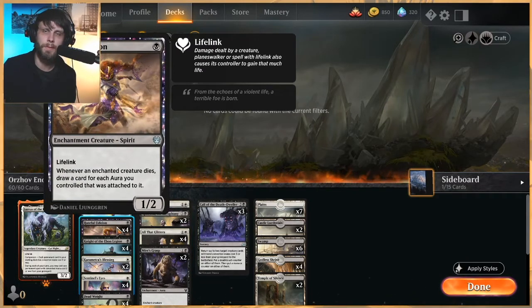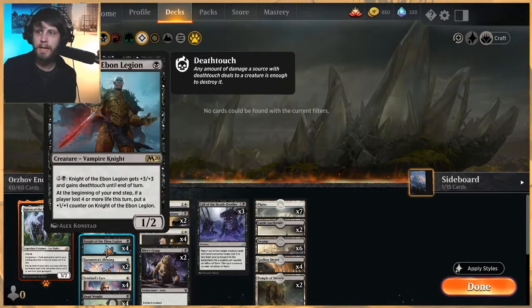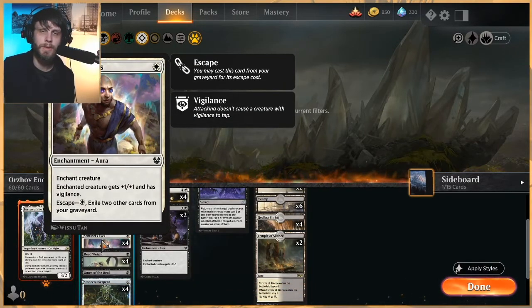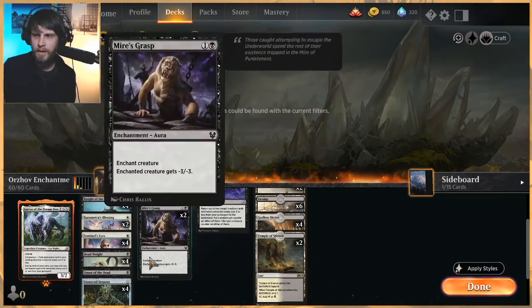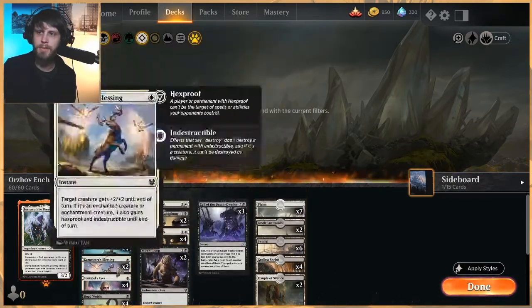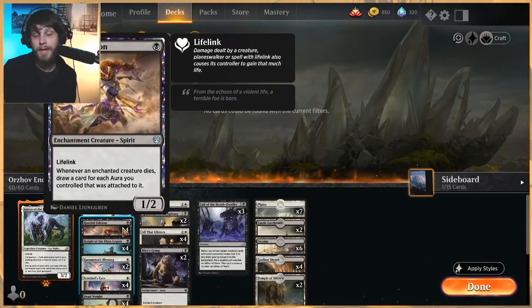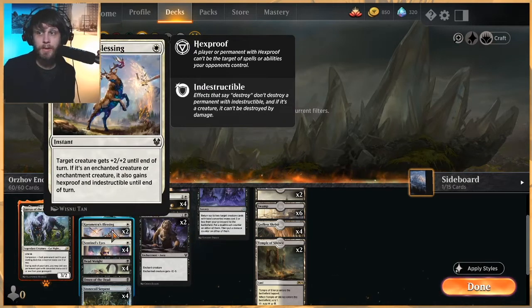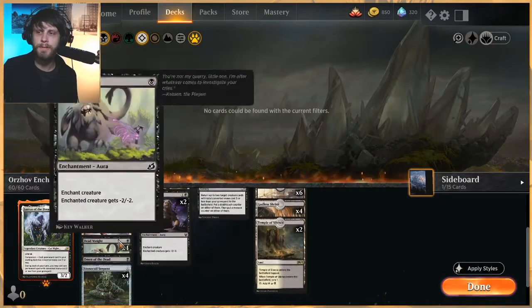Hateful Eidolon gives us an option for card draw, which is really good. Knight of the Ebon Legion is obviously just a really solid one-drop regardless. We also have Sentinel's Eyes in the one-drop slot, which is a recursive enchantment that allows us to boost up our own guys. If they die, ideally we'll have a Hateful Eidolon out so we can draw a card off of that. Karametra's Blessing is a great way to protect — it's kind of a combat trick but protects any of our enchanted creatures and gives them a power stats boost.